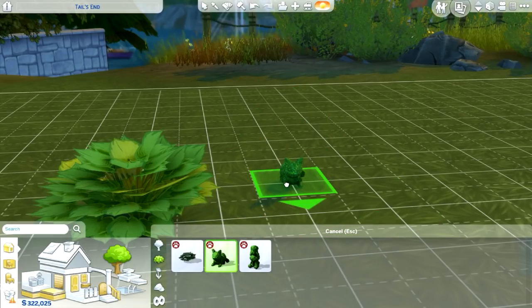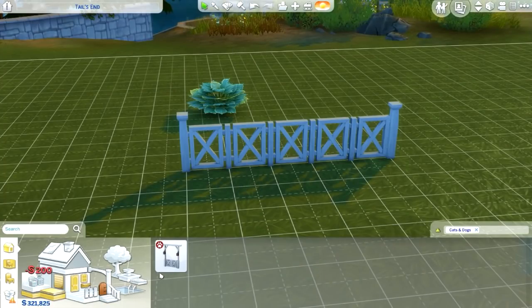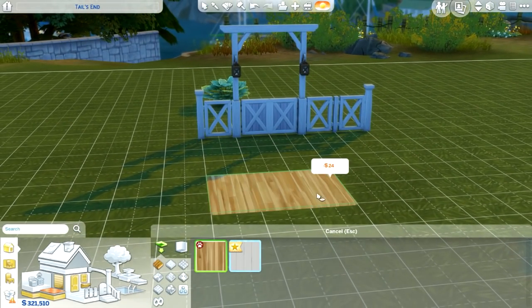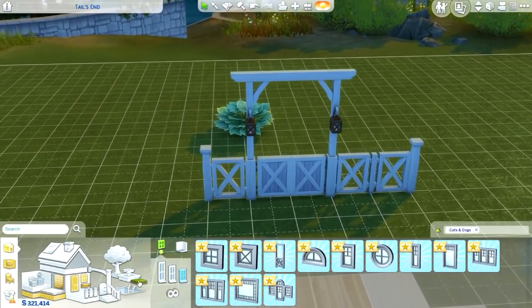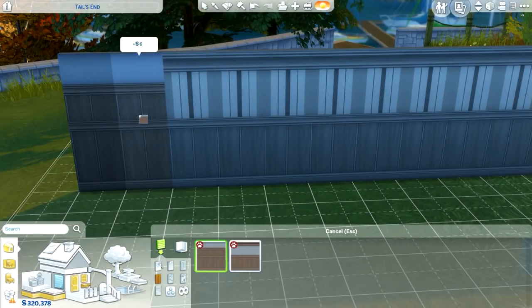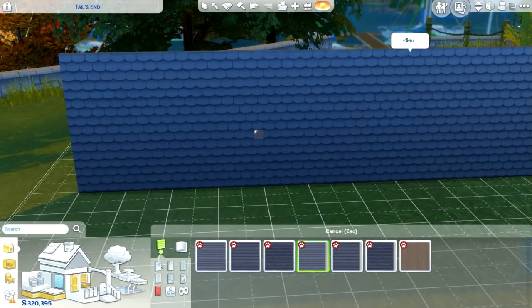And then we have the cat. We can also make things smaller now with the new patch update. And we have a little poodle. Oh, and we also have new railings for stairs. So we have a new gate. New flooring — I always like me some new hardwood floor. We got sloppy paint. Don't know what that means.